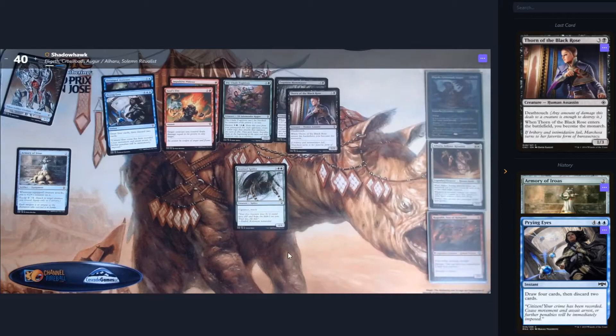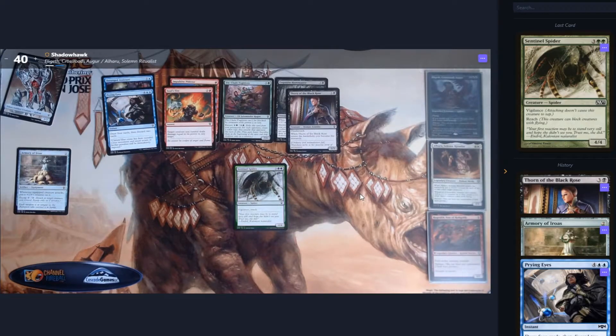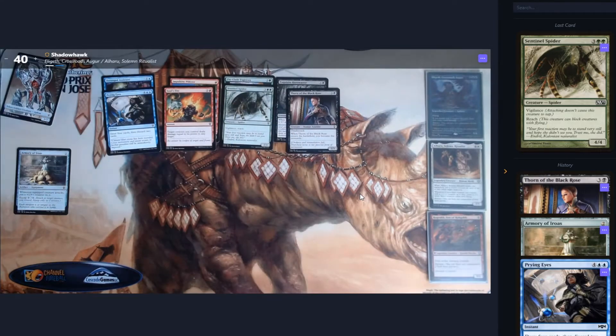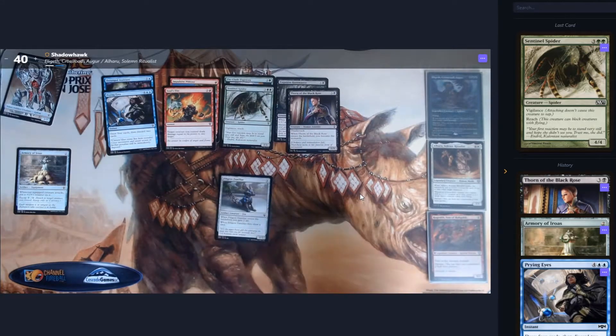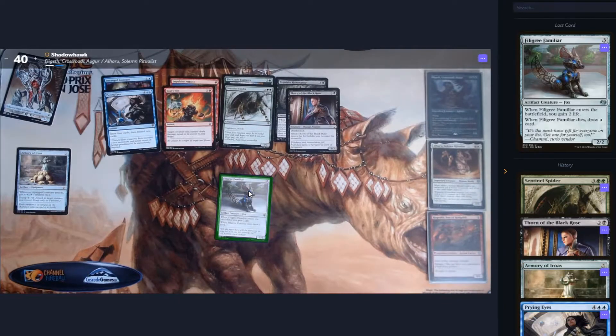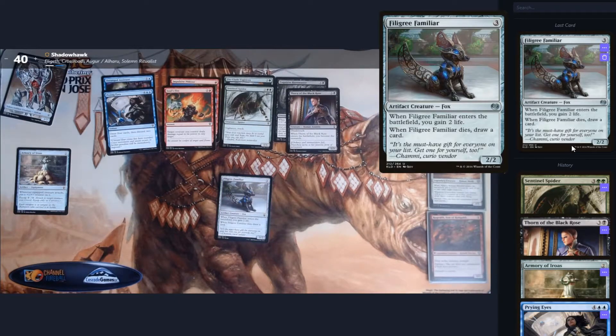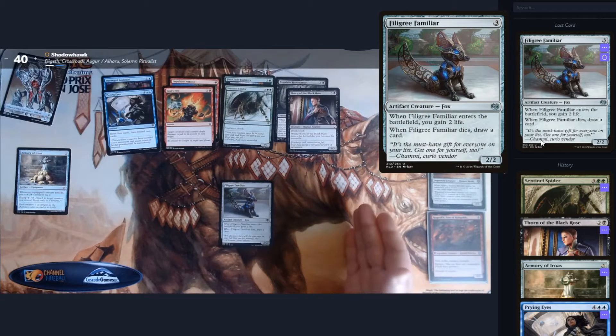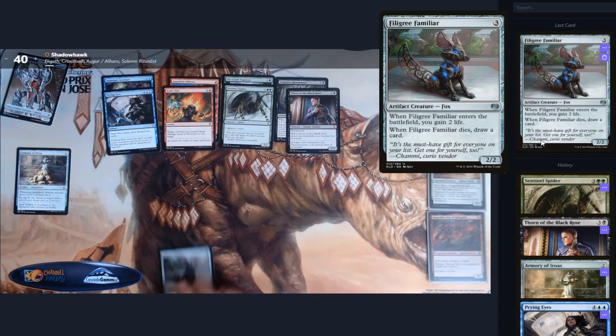We then have the Sentinel Spider, which is the anti-Serra Angel — a 4/4 for 5 with Vigilance and Reach. It's an okay card. We then have the Filigree Familiar, which gains two life when it comes into play and draws a card when it dies — so a bad Solemn Simulacrum. Solemn gives you a land when it comes into play and allows you to draw a card when it dies. Still potentially playable.